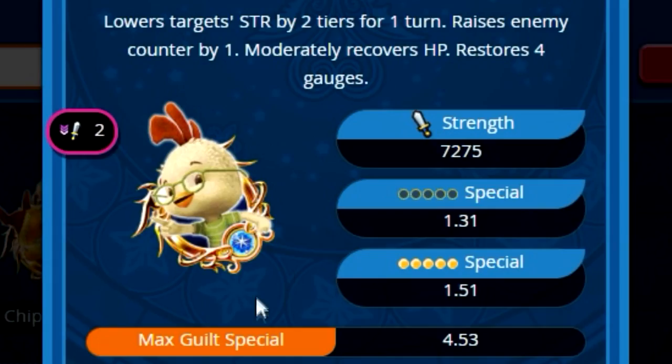Chicken Little does provide a counter and restores four gauges, but in terms of a general turtle setup that's not always necessarily required. Against specific events like the Vexen Plus boss fight, yes, that will make a difference. But for typical turtle strategies it's more of a bonus, not required.